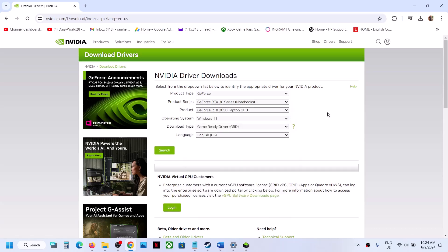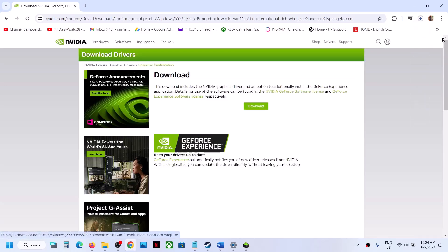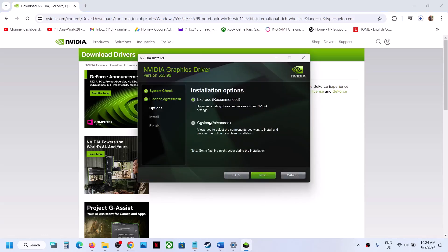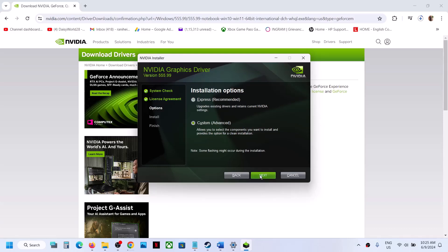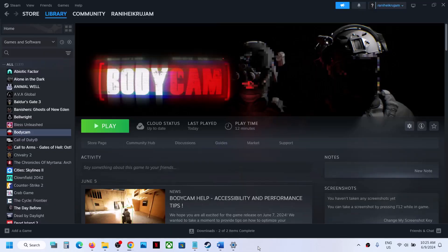Select your specific graphics card, choose Windows 11 or Windows 10 as appropriate, set the download type to Game Ready Driver, and click Search. Click Download, then Download again. Once the download is complete, run the EXE file, click Agree and Continue, select Custom option, click Next, put a check on Perform a Clean Installation, click Next. Once the driver is installed, restart your computer and then launch the game.